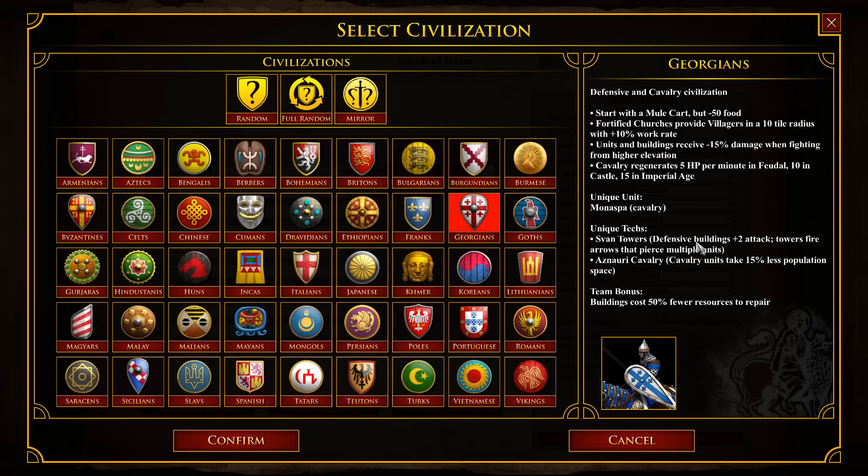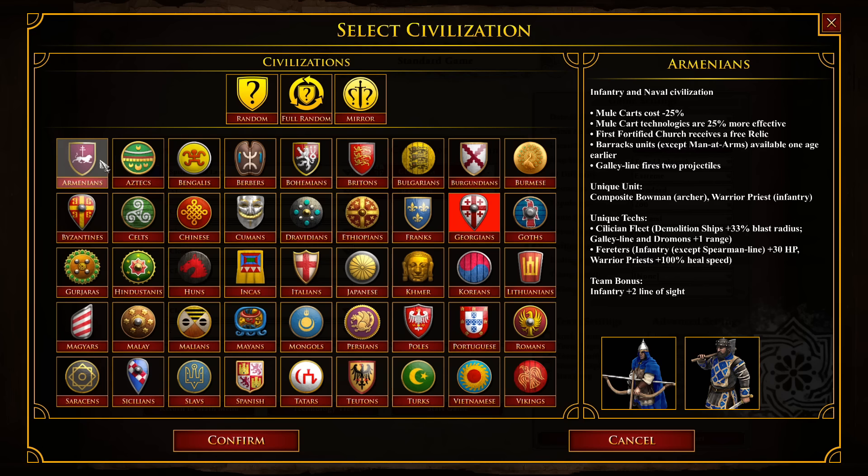I've gravitated a lot more towards the Georgians. They have a tricky start - this mule cart and minus 50 food means you really have to change how you're approaching especially wood in the early game. But these fortified churches giving you plus 10 work rate throughout your whole town is just crazy, and your cavalry are constantly healing throughout the game. If you can just get your numbers up and not lose units, you can constantly chip away at your opponent.